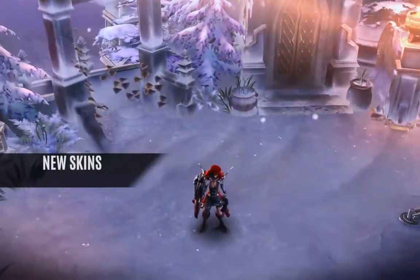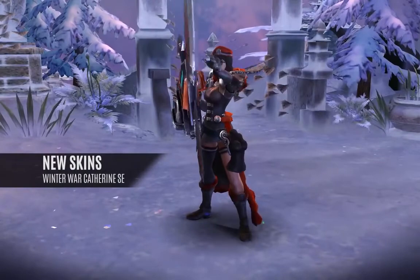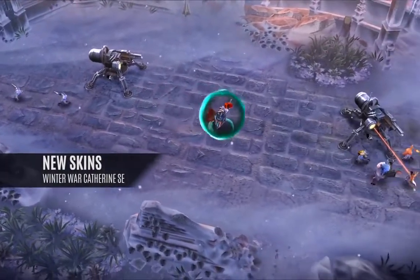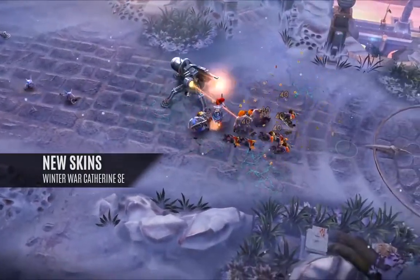Update 2.0 Skins. Winter War Catherine Special Edition. She has a black and red colored uniform, redesigned arc shield, war kilt boots and beret, eagle pauldrons, fur-lined cloak, and stylish glasses.